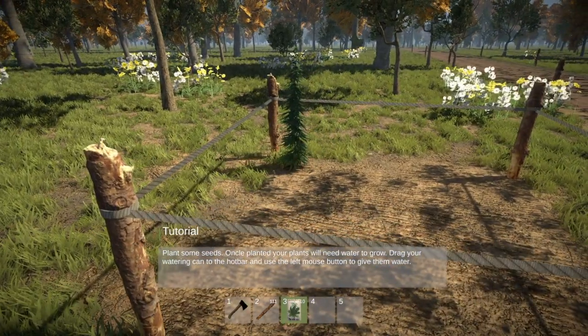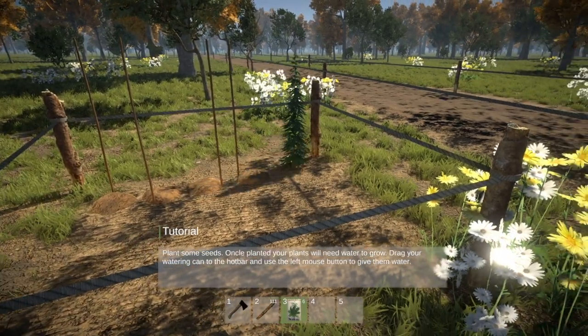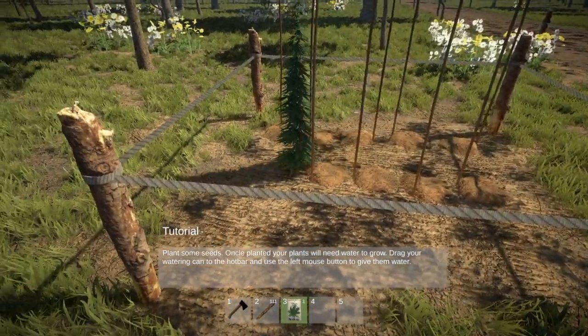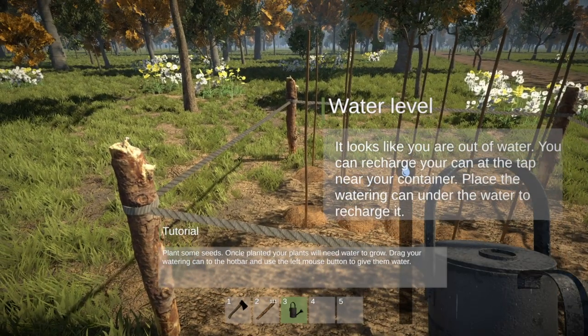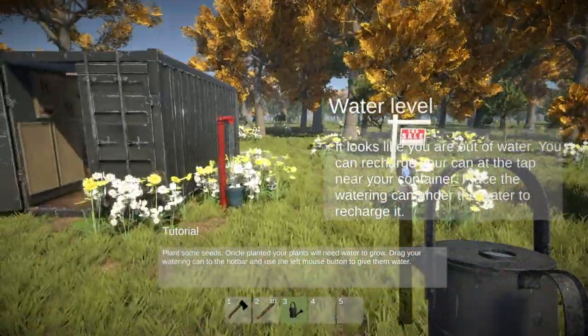Let's plant — this is just our normal crop. I'll grow all of this. We do have a watering can now, though it's not full to start with.